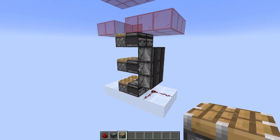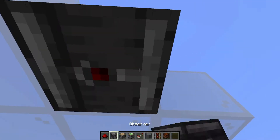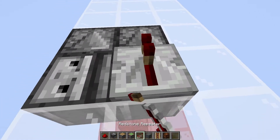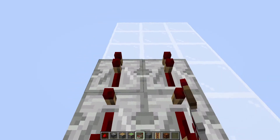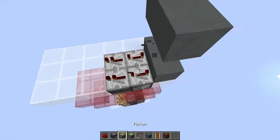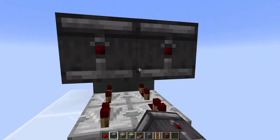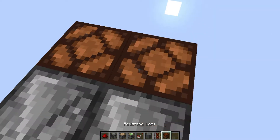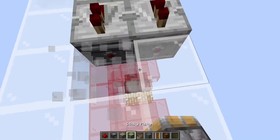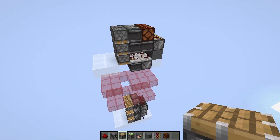That is the bottom part of this contraption done. Next up is the top part. To start, we're going to destroy these four blocks, drop down a level, and place two observers facing downwards and two observers next to that facing sideways. On top of these, we're going to place four repeaters — two on four ticks and two on one tick. We're going to come to the back here, place three blocks up, destroy the middle one and replace it with an observer facing downwards. Then remove these two blocks, place some more observers, some more on top of that. We're going to place some redstone lamps here with some redstone dust on top and two rails over here. And lastly, we're going to place in the pistons — two sticky pistons and then a normal piston to end it off. And that is the top part done.